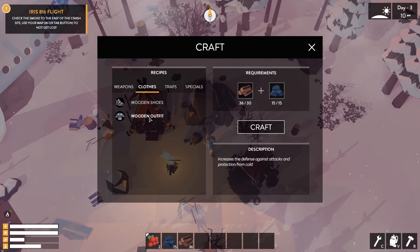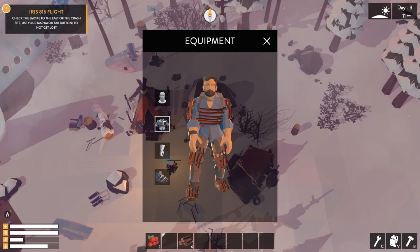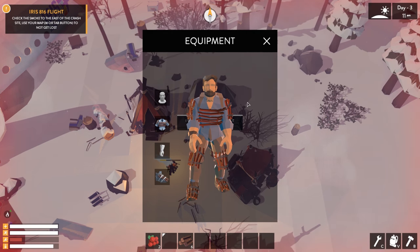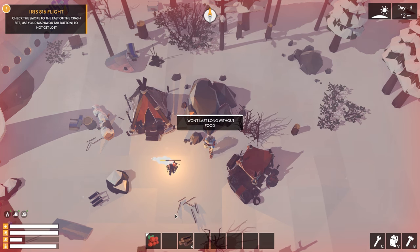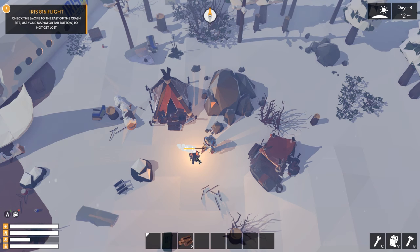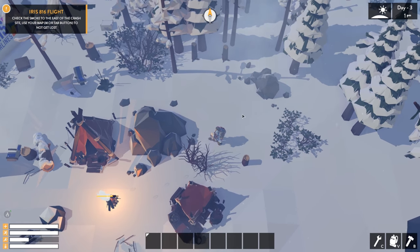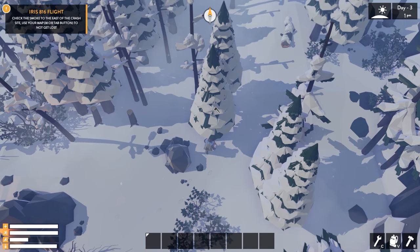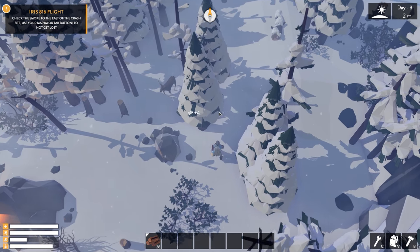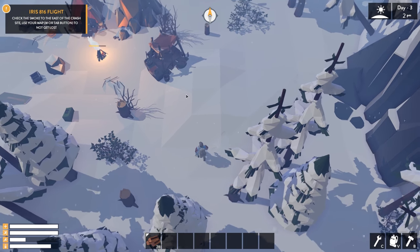We have enough resources — let's craft the wooden outfit. Look at this, I'm looking fly! I'm putting my last few logs in the campfire so it doesn't go out — that would be really bad. Now we can practically leave and go looking for food because we won't get cold quickly. I do want to show off killing some animals. There are berries all around and I can travel pretty far now.